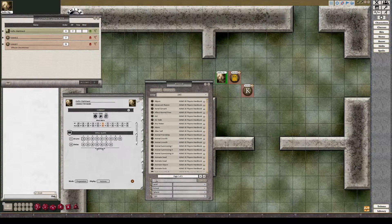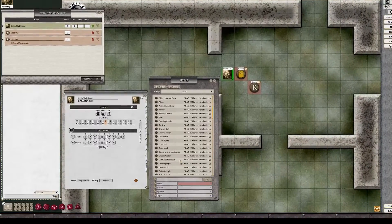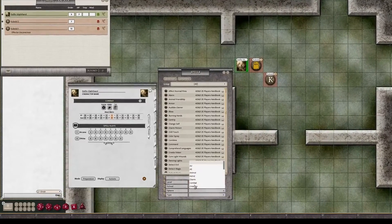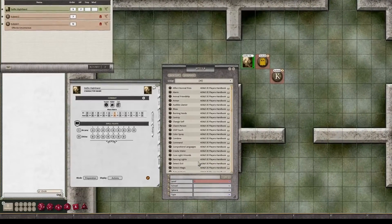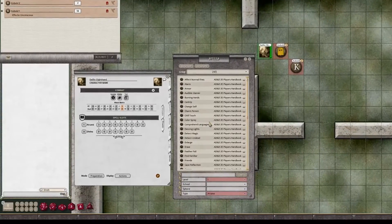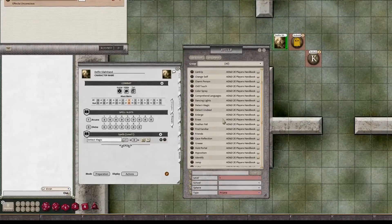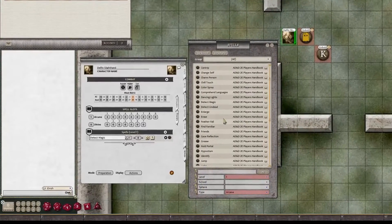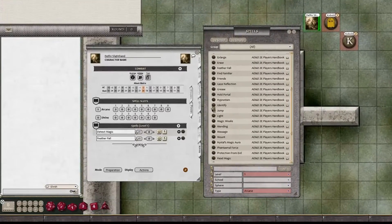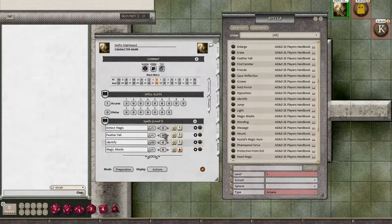To add spells to the character, bring up the Spell Records. You have a multitude of filters — you can sort by level, by school, by sphere, and by type. In this case I want to sort by first-level arcane spells and pick up a couple: Detect Magic — drag and drop it — and I also want Identify and Magic Missile.